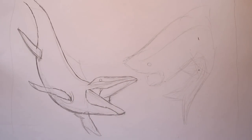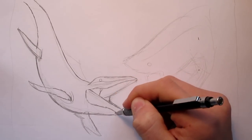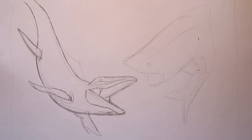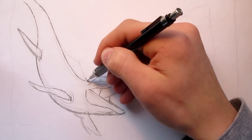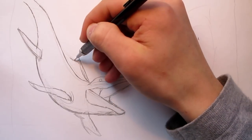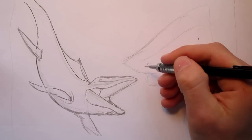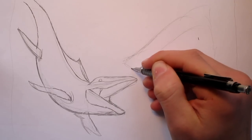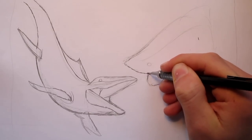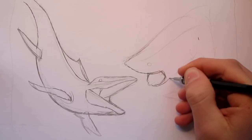That's the basic shape of the Mosasaurus jaw. Let's move on to the Megalodon. Actually, I forgot — it's got a little spiky thing on its back, so we'll put that in, then let's move on to the Megalodon and get it a bit refined. It's got a huge shark-like jaw. I shouldn't say shark-like because it is a shark. So yeah, that looks pretty good.